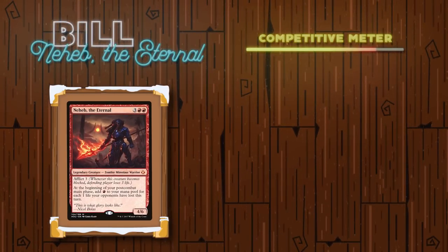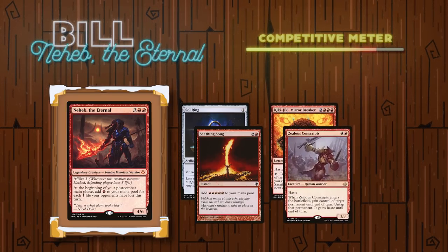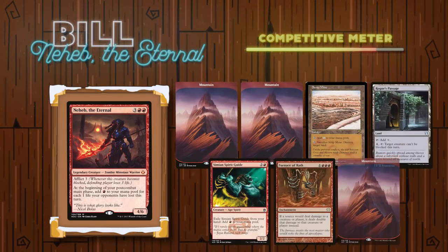Going third, we have Bill playing Neheb the Eternal. This mono-red deck looks to ramp out fast not only with mana rocks and the likes, but also with Neheb's own ability in order to play large spells and just get value ahead of curve while assembling a Kiki-Jiki combo or a combo with Aggravated Assault, which can be used with Neheb's ability in order to take an infinite amount of combat steps. Bill's opening hand contains two mountains, a Strip Mine, a Rogue's Passage, a Simian Spirit Guide, a Furnace of Wrath, and due to the London Mulligan, he put a mountain to the bottom of his library.